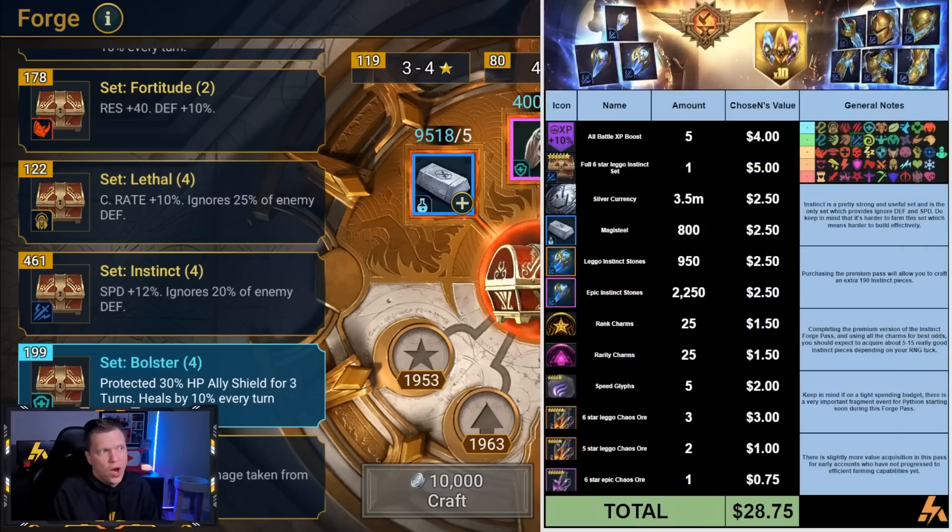Over on the right side, I'll pull up our analysis from the last Forge Pass Season 6, which was around the Instinct set. We'll get a full breakdown and infographic post for this one. But Forge Passes are typically not a good purchase for lower spenders. For medium to high spenders, though, it can actually be a better offer than it gets credit for compared to what we typically see in Raid — especially if you finish all 100 levels.